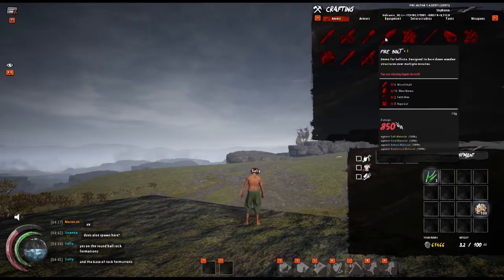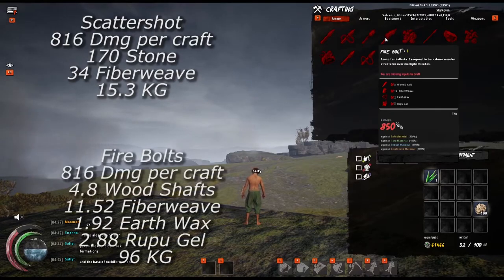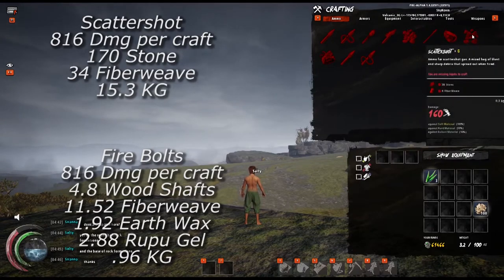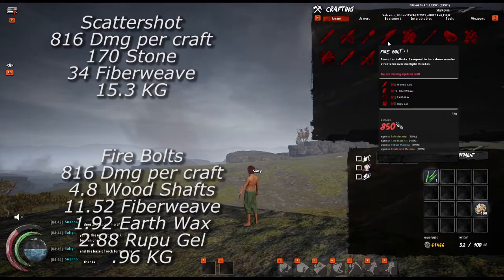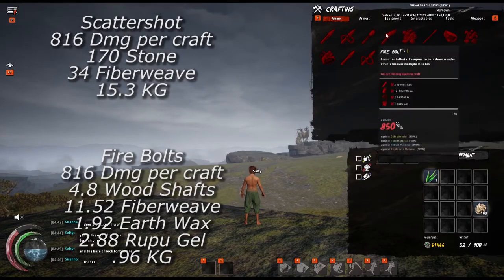When comparing these two at an equivalent damage ratio of 816, scattershot for that amount of damage takes 170 stone, 34 fiberweave, and weighs 15.3 kilograms. Firebolts, on the other side of things, at the same 816 damage, take 4.8 wood shafts, 11.52 fiberweave, 1.92 earthwax, and 2.88 rupu gel, plus it weighs 0.96 kilograms. I scaled the damage downwards for simplicity's sake, but as we can see, there's quite a large difference in the resources required, and it's really up to your interpretation as to which one wins out on damage to resources.